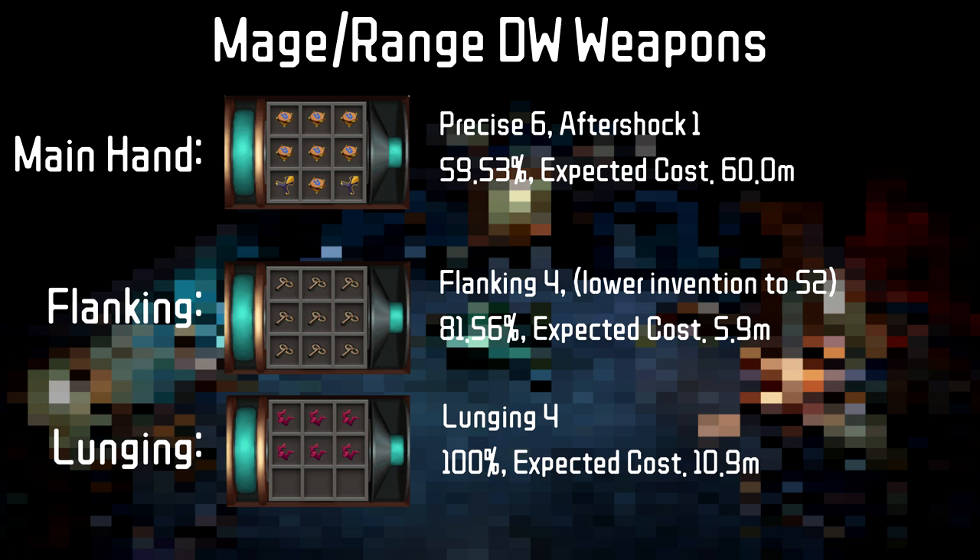In terms of the offhands, we will want one offhand to have the Flanking 4 perk. To get this perk, you will need to lower your invention level, which can be done by attacking Gorax or sitting outside the Godwars dungeon entrance. The ideal level is 52 with an 81.56% chance. Lunging is a relatively niche perk for Mage and Range — when you can walk the bosses it's better to not have the perk, and when you are in group bosses you don't want to stack bleeds on top of each other. But if you want a Lunging 4 switch, this is how you get it.